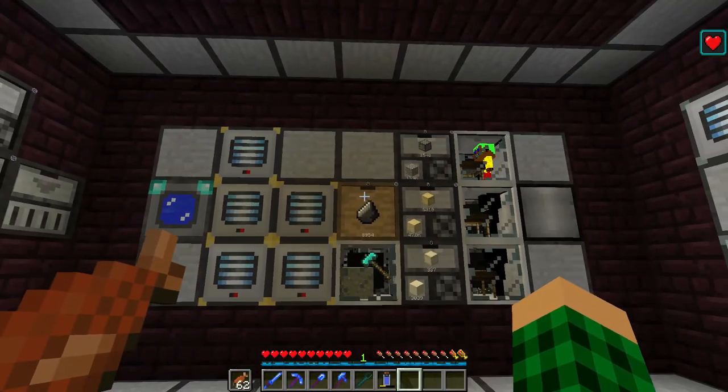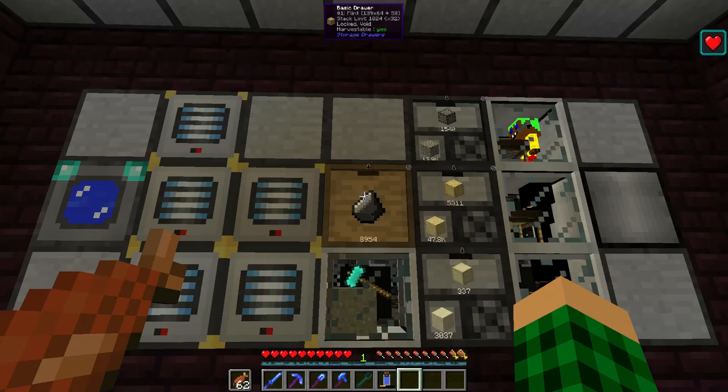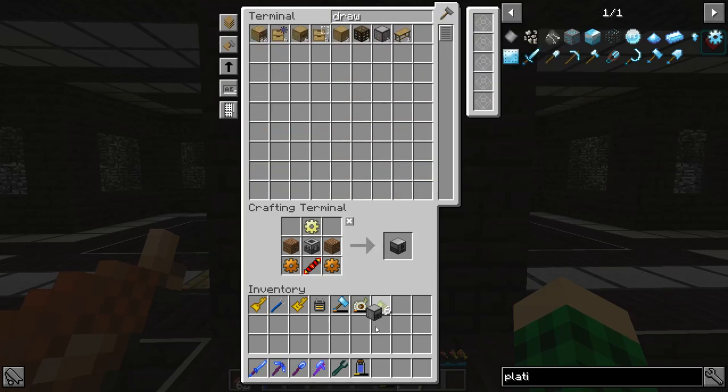So that is pretty much a working system. We can also toss this in a compacting drawer just to make it blend in a bit more. So we have another drawer.